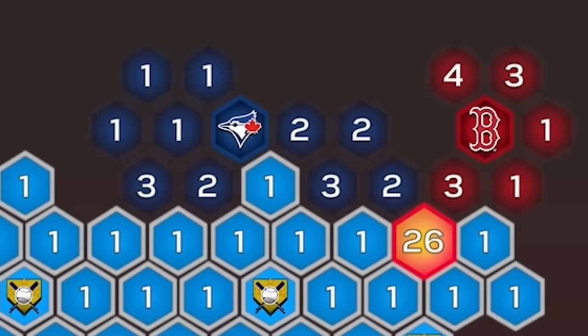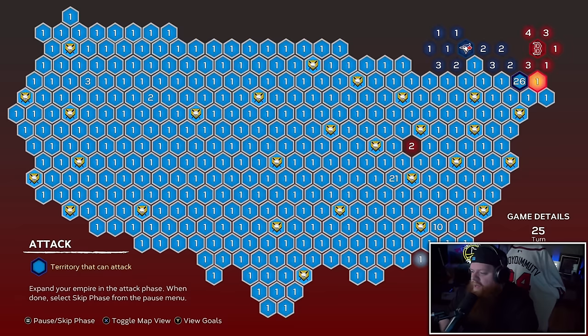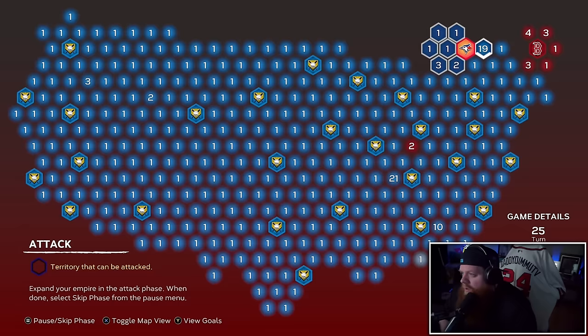In the top right corner, I have the Blue Jay stronghold and one more Boston I need to knock out so I can complete this conquest. I'm going to continue taking over the entire board, knocking every tile out on my way to the Blue Jays. We're playing on All-Star against the Blue Jays.